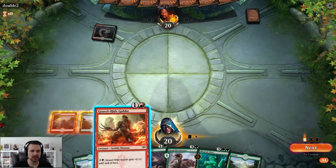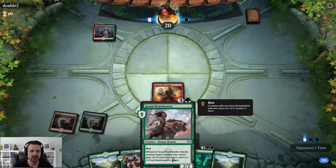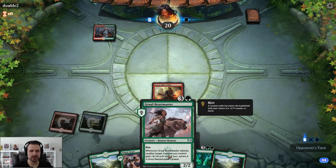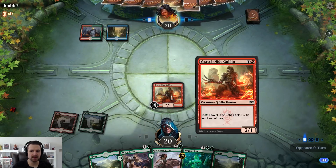We'll lead off with our goblin. We already found a fourth land, so eventually we'll get to play Beastmaster, which in my opinion is another really good card. It also means we'll be able to pump this creature.